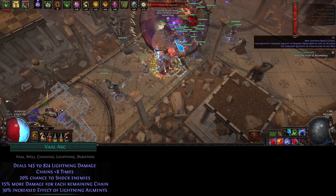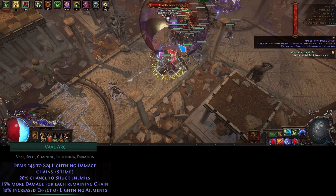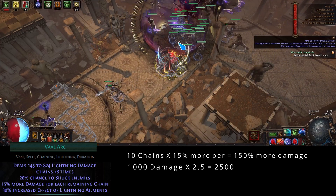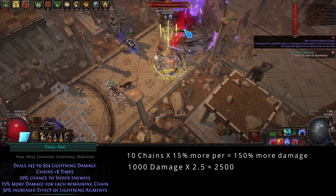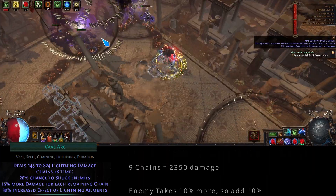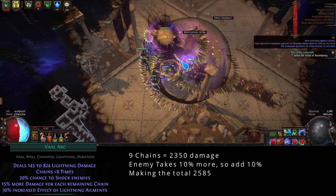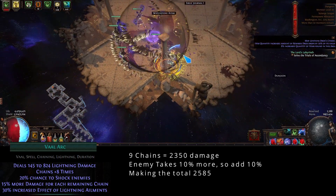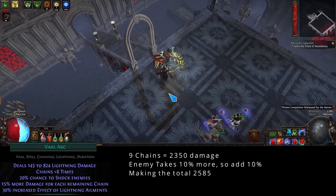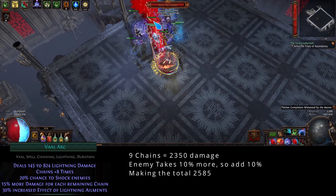Here's some math for those who like it: on a single target, for each remaining chain left we increase the damage by 15%. We currently have 10 chains. If we theoretically hit for 1,000 damage with 10 chains left, that's 150% more damage — a total of 2,500 damage. If we hit for 1,000 damage and have 9 chains left, that's 135% more damage, or 2,350. But the enemy takes 10% more damage, so we add 10% of 2,350, giving us 2,585 total. This obviously isn't huge but free damage is free damage.